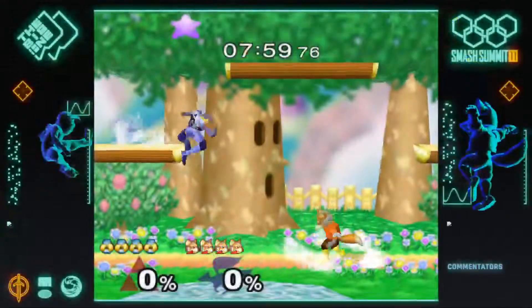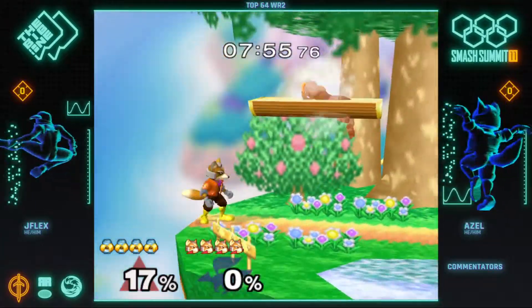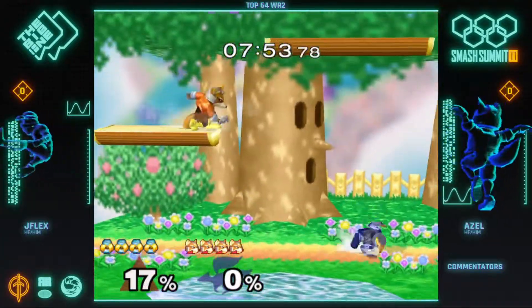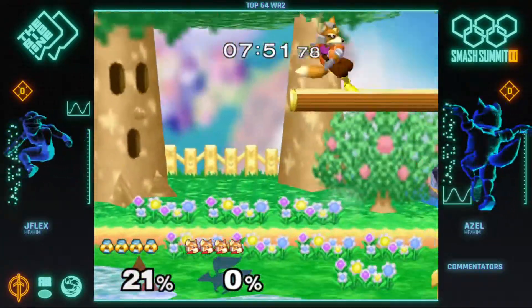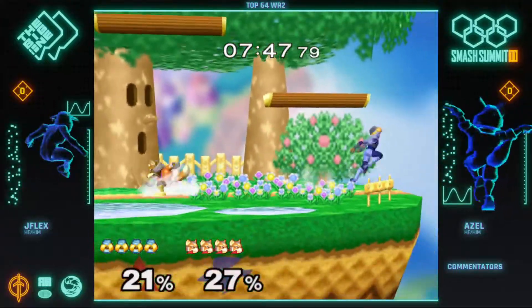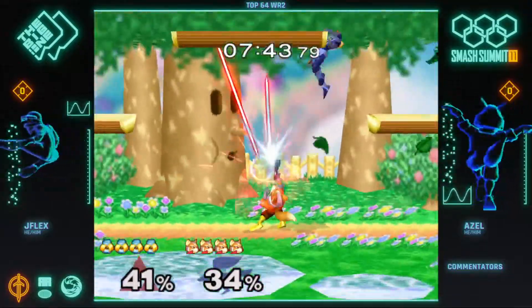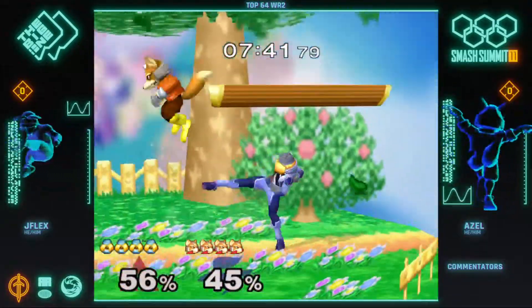That's a big, big upset for her. Here we go! And there goes J-Flex. Oh no, Azl misses a short hop. The punishes for Fox on Sheik are like a little bit awkward, but they're very good if you know how to do them. And Azl certainly does.